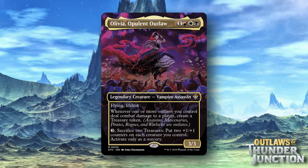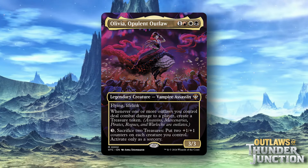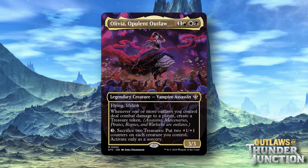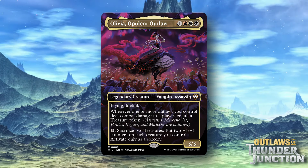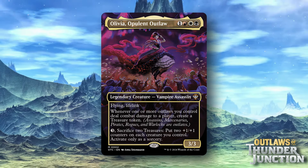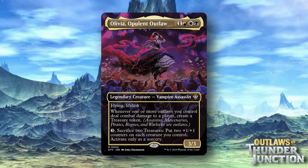So you're paying five mana total to put two +1/+1 counters on everything, but it's not one treasure per creature — it's just one period. At most you're going to be creating one treasure with this each turn. It's inherently kind of weak on the surface. One treasure token per turn is all right, five mana for +1/+1 counters on everything is decent, but it's also sorcery speed. I may be in the minority, but I'm just not generally all that blown away by Olivia.